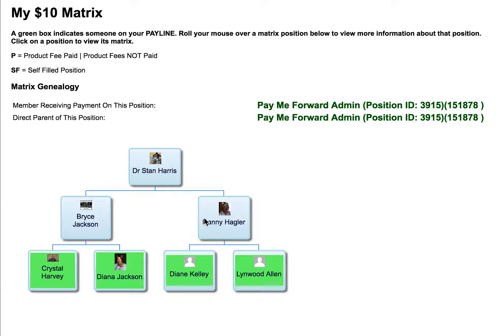Although people are inside your matrix, they sit on top of their own matrix and it has a follow-your-sponsor matrix, meaning the only people that follow you are those who do something. So let me click on Bryce Jackson here, for instance.